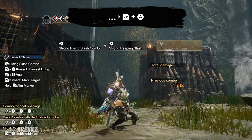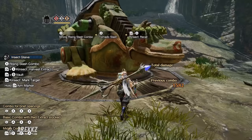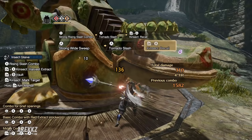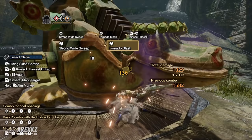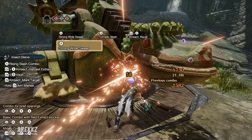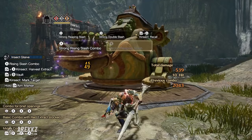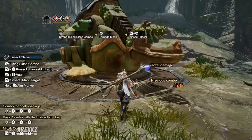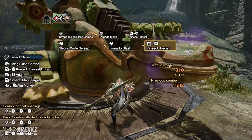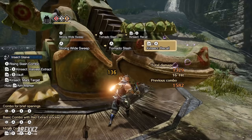There is also an advanced technique to cancel ending lag animations for your combos using the Kinsect. Some combos have ending lag, and typically you would roll out of these — but following a combo, pressing ZR and A to recall your Kinsect will cancel that ending animation, allowing you to quickly dive back into the combo. The Kinsect doesn't have to be sent out to perform this — it can be attached to your arm. This means after strong attacks like your A combo ending in Tornado Slash, you can very quickly cancel the lag and dive straight back in. You can also perform this cancel by sending the Kinsect out instead, which provides additional ticks of damage.